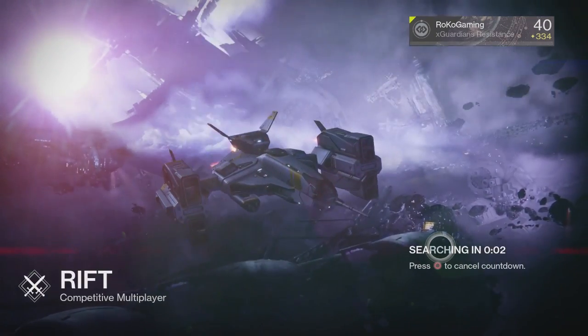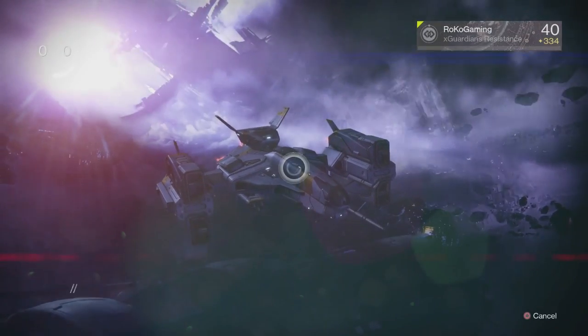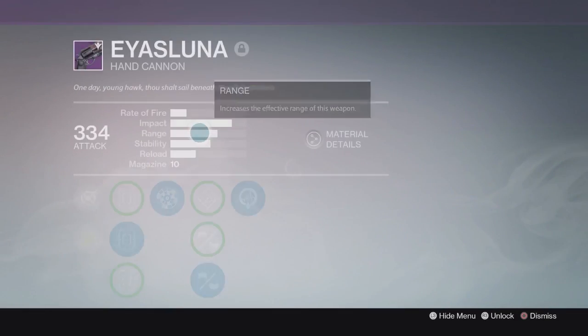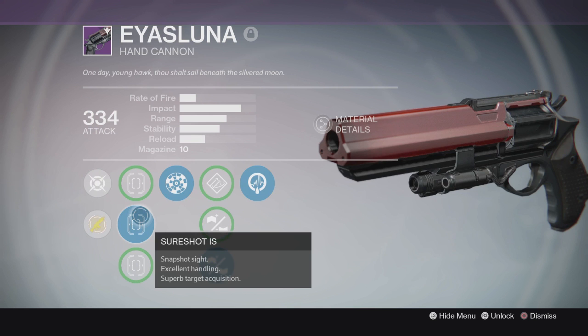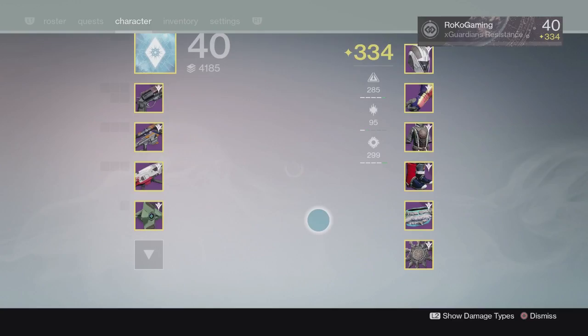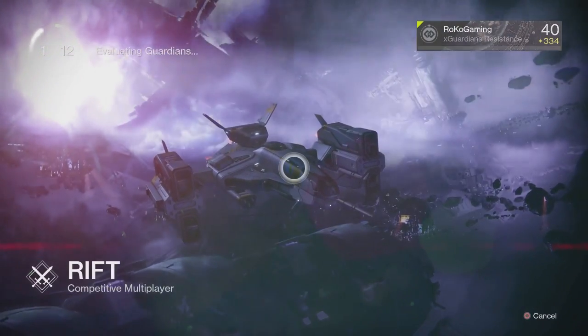Yo, what is going on guys? It is Roka here and welcome back to another video. So in today's video, we are using a god roll IS Luna. As you guys can see, the roll I have on my personal account has SureShot IS, Rangefinder, Rifle Barrel, and Life Support. This is a really godly roll. I've been enjoying using this.